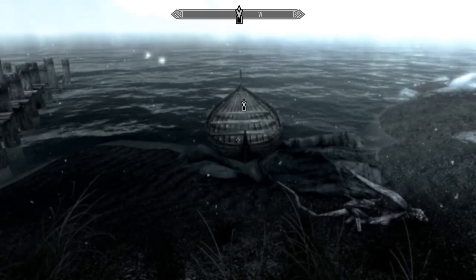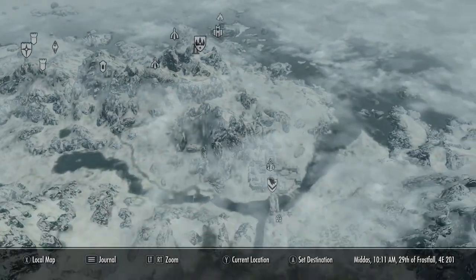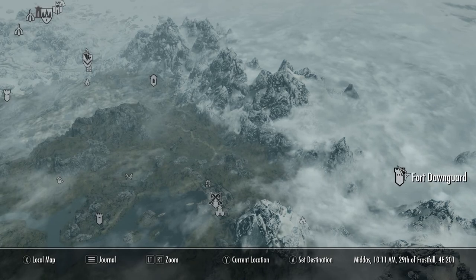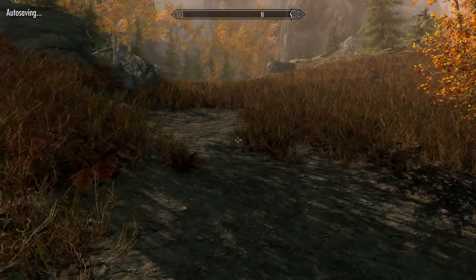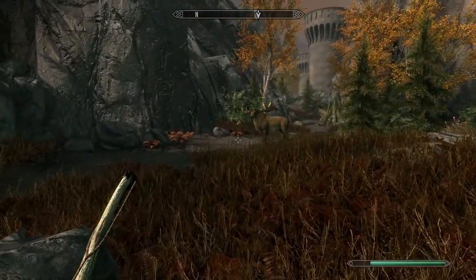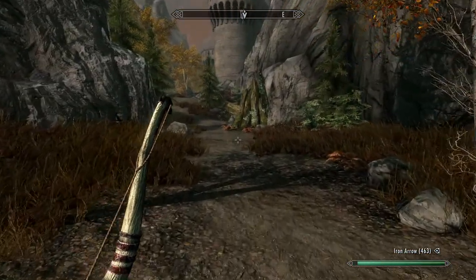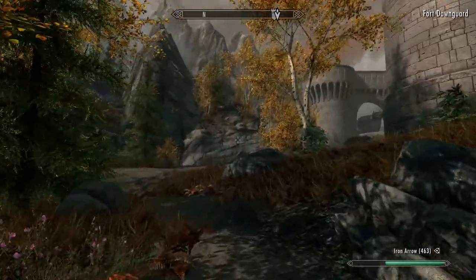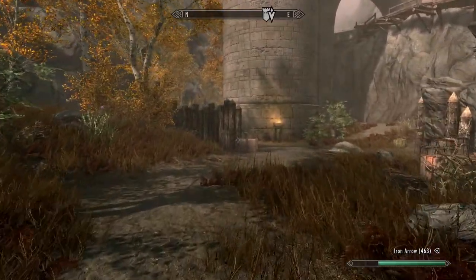Alright, the mission says speak with Isran. I think I can just fast travel straight there. I still think this place is gorgeous. We gotta talk to Isran — he's gonna be pretty upset that I didn't kill the vampires, but in my defense they're pretty powerful vampires.